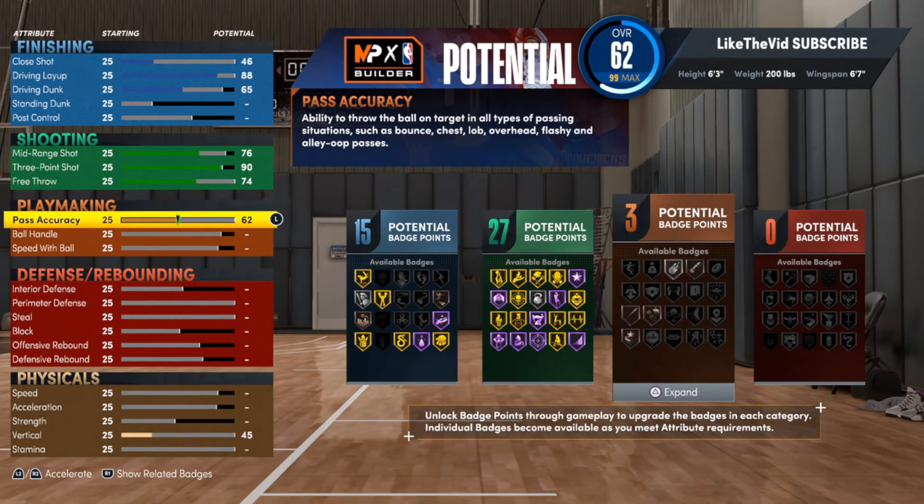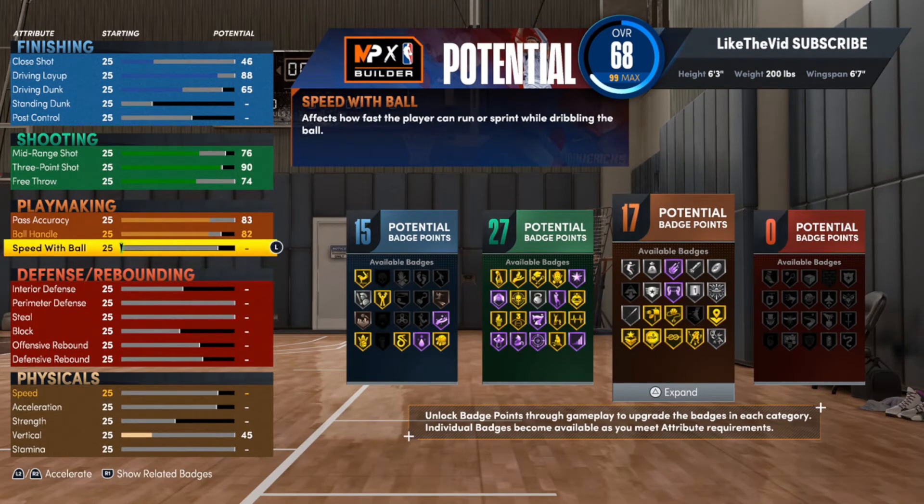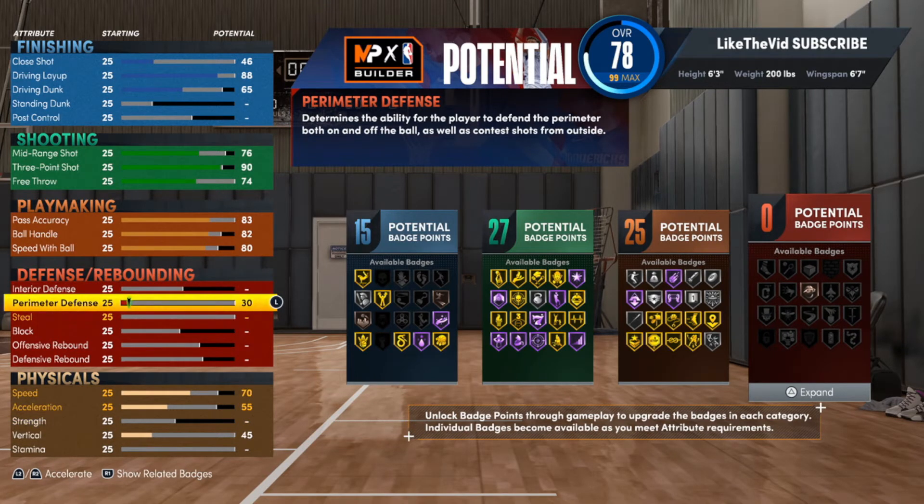For the pass, we're going to go with an 83. I know we're just a couple away from 85, but I looked at the My Team card and I saw a lot of his stats and I'm trying to mirror those as best I can. 82 with the ball handle. Now speed with ball, we're only going to go up to an 80, which is just enough to get that quick first step. Now time for the defense — I actually went kind of crazy with the defense because on his My Team card, he actually has some very solid stats on defense.